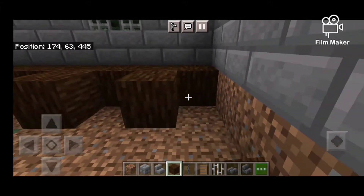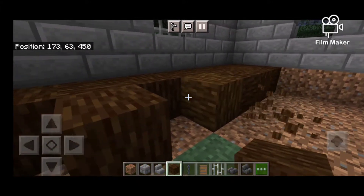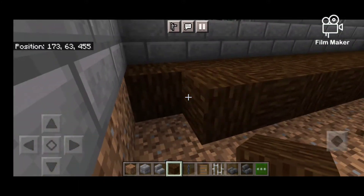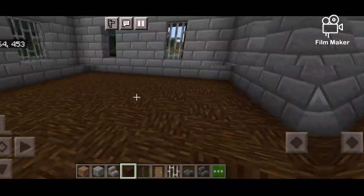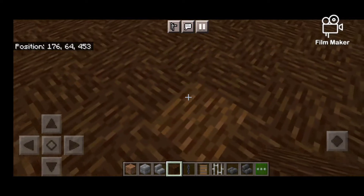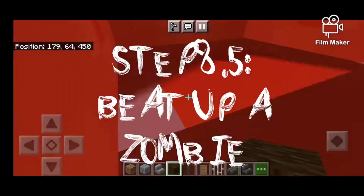You're gonna do every other block so that you make like a little checkerboard pattern going on on your floor. Look at that - look at that floor, it looks fan-freaking-tabulous! It kind of gives the feeling that it's old and needs to be refurbished.